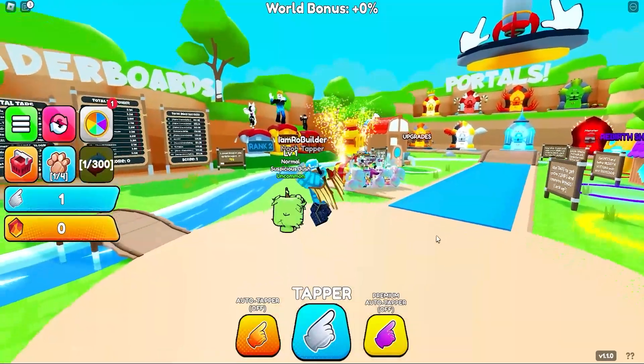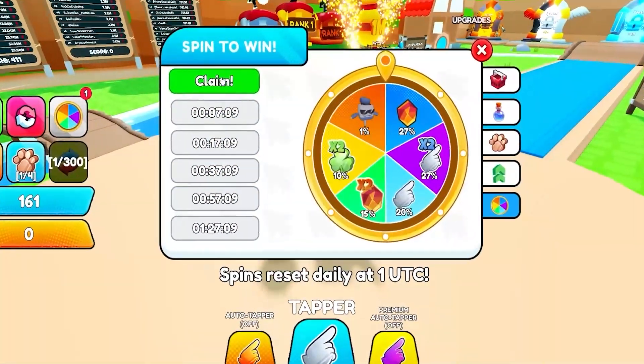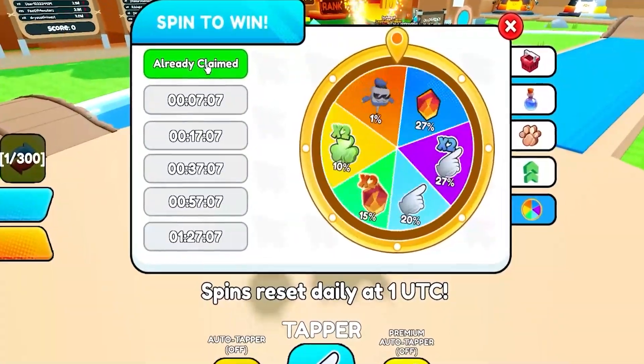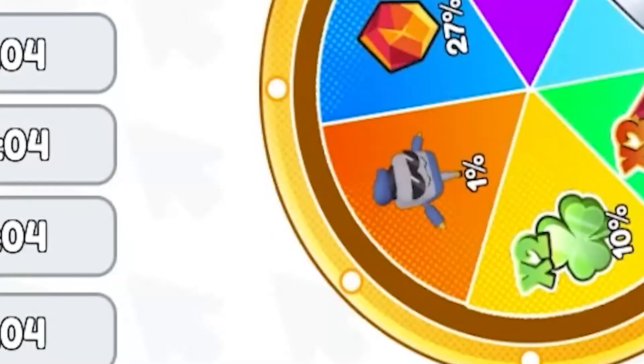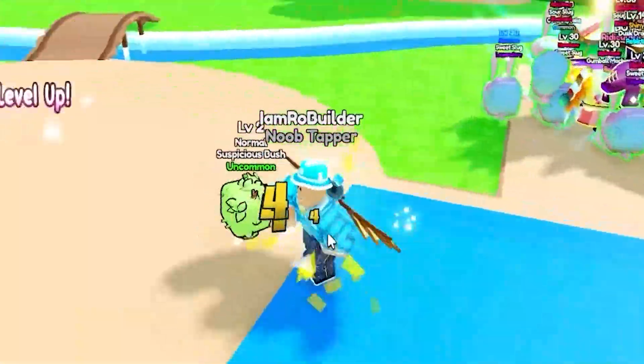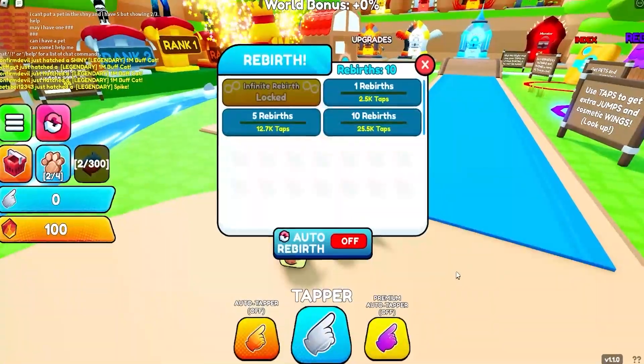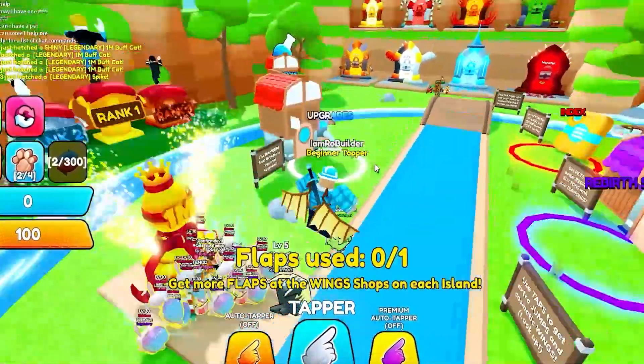I'm gonna grind for a little second. Wait, there's a spin the wheel! I'm spinning the wheel and then grinding because we might get a little booster. Times two clicks — I'll take it. Is there a sell spot or how do you change the clicks out? Oh — rebirths, I remember.